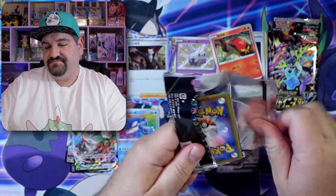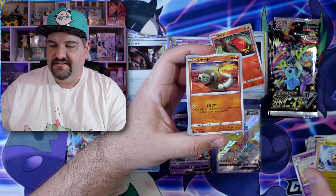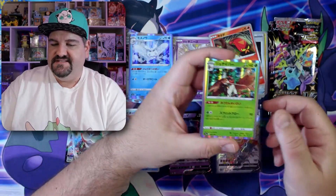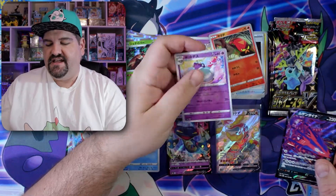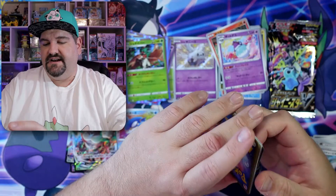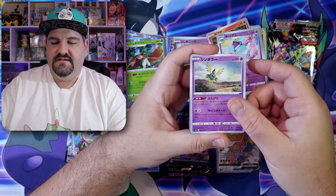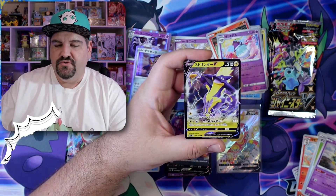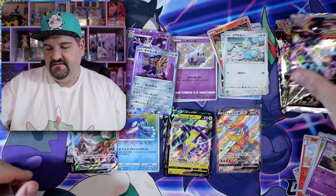Here we go. So I have a huge mess next to me. Oh, look at this dude running in a water wheel — little cute hamster. Here we go. Frosmoth. Decidueye VMAX. Eternatus. We got a little Alcremie. It's a holo. And another holo. But this guy right here is cool — look at him with his electrical powers. And a little Ducklett right there.